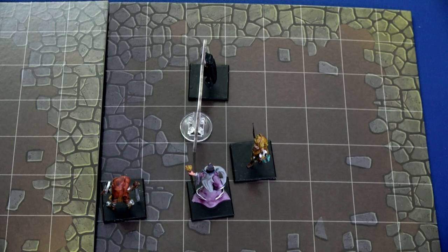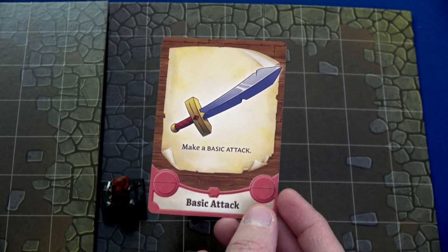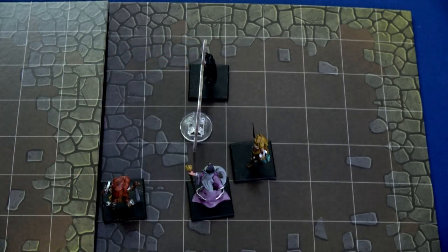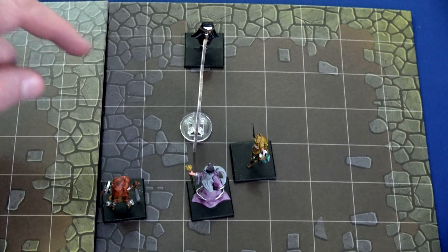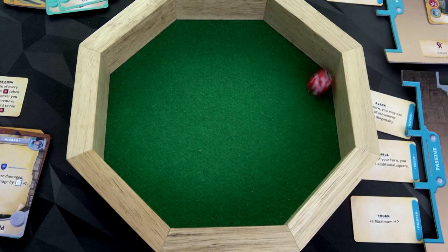Quill is next. Let's do a basic attack — and with that basic attack as a paladin we can heal by one, putting us up to 17 health. Then we move one space away so we don't have too many people adjacent to him. Rolling one red die: five damage. 46 plus five is 51 total damage. Beautiful.